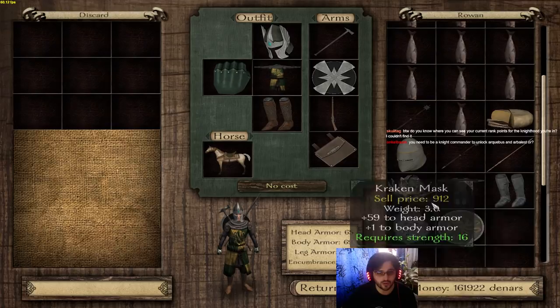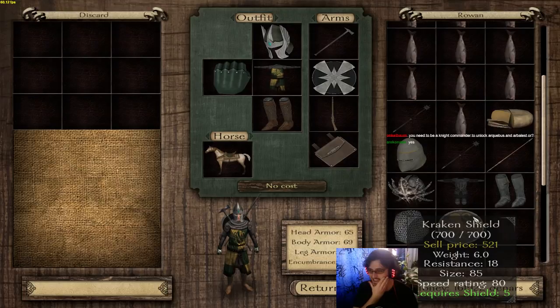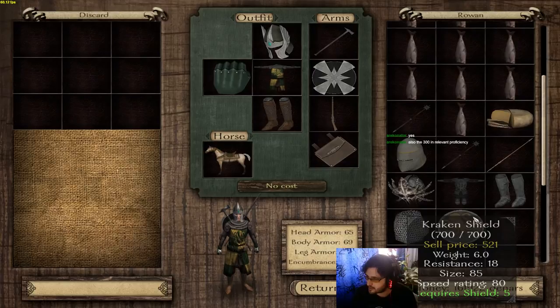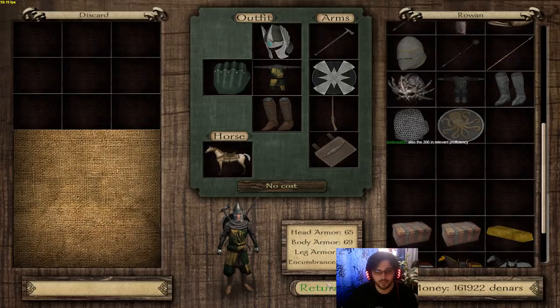I'm a pretty streamer, why thank you. Do I know where you can see your current rank points for the Knight Order you're in? You can find it on the character sheet. Let me show you — go to reports, character report. You are a Knight, 105 — that's your rank points, Skull Tag. He needs to be a Knight Commander to unlock the Arquebusier and Arboleth, and you need 300 proficiency in those.